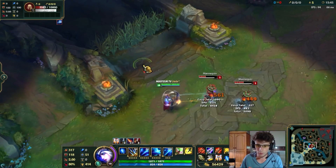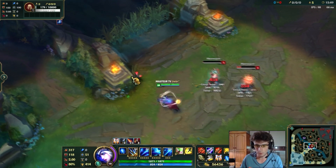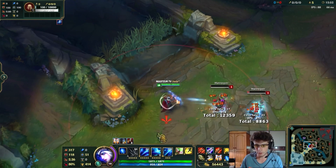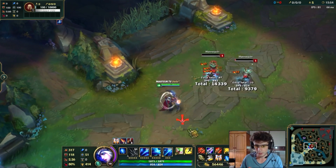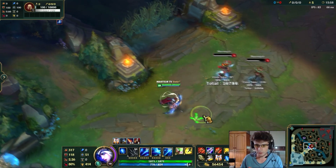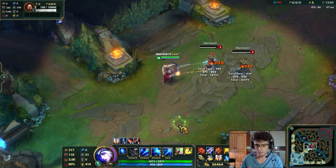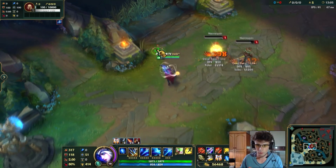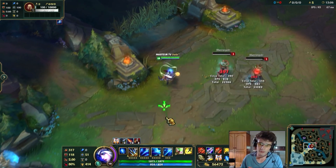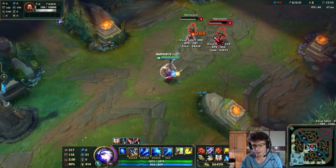On va se diriger avec le Q-Click tout simplement. Entraînez-vous en bac à sable comme moi. Je prends H comme exemple parce que je trouve que H c'est très propre sur le kite et c'est beau à voir. C'est une meilleure démonstration que n'importe quel autre AD carry. Mon kite est parfait, il n'y a rien à dire là-dessus, je cancel aucune auto.